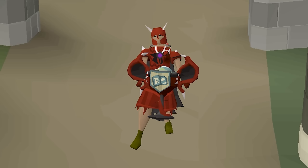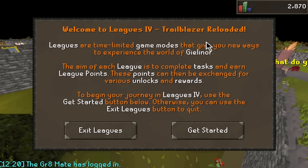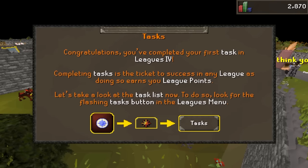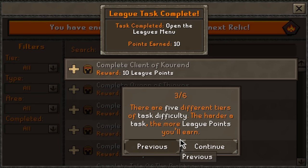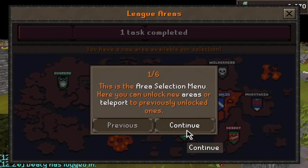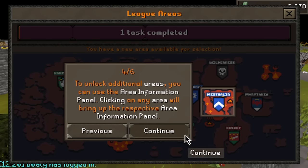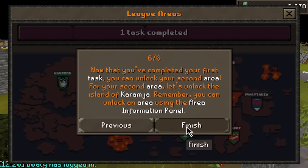Let's jump 20 minutes into the future and enjoy Leagues 4 Reloaded. We start off by completing the tutorial - same as the old stuff, just clicking through the continue prompts while the game teaches us how to play. The very first thing the game lets us do is pick our first relic. Here is where we can also select the areas we'll play.